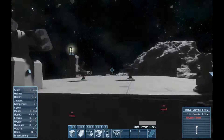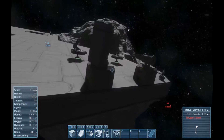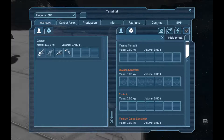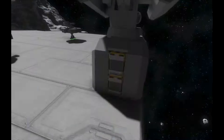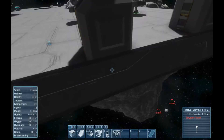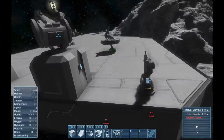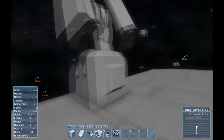Next up are the missile turrets. These bad boys can do a lot of damage. You can go in here - they take the 200 millimeter missile container, that's the ammo they shoot. They also have the door on the bottom and have to be tubed up to shoot in survival.